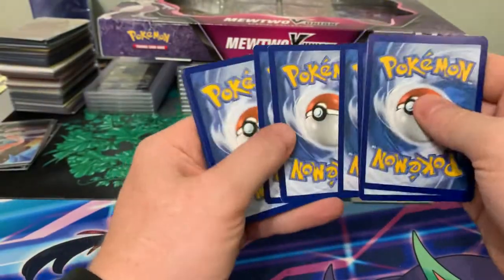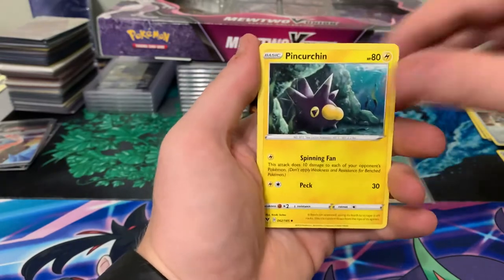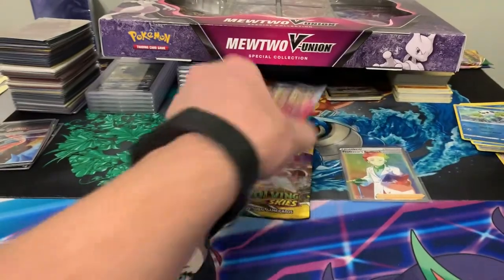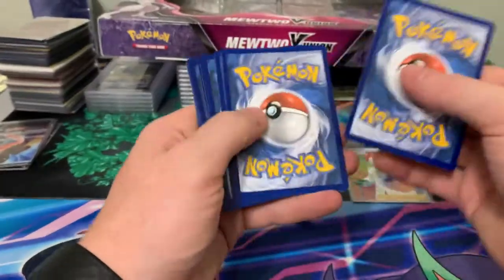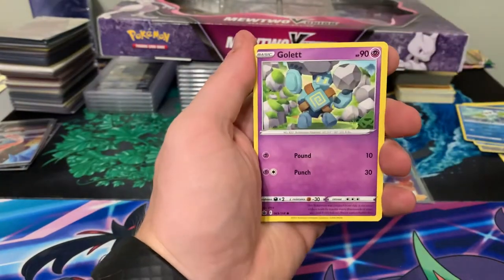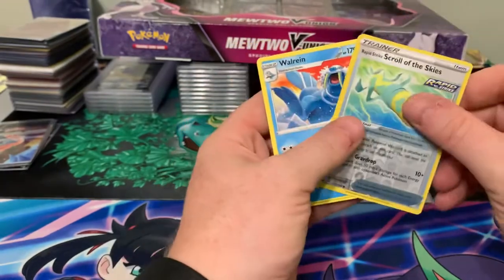Vivid Voltage next - same thing, looking for that Pikachu. The rainbow one is a couple hundred dollar card. We got Exeggcute, Eevee, Golbat, Energy, Charmeleon, Cottonee, Telescopic Sight, Oshawott, and Vaporeon. Chilling Rain next - I already have both Blaziken and Moltres, so I'd like to pull that gold Snorlax. We got Zigzagoon, Crabrawler, Golett, Porygon, Grookey, Energy, Honey, Avery, Lillie, and Wailmer.